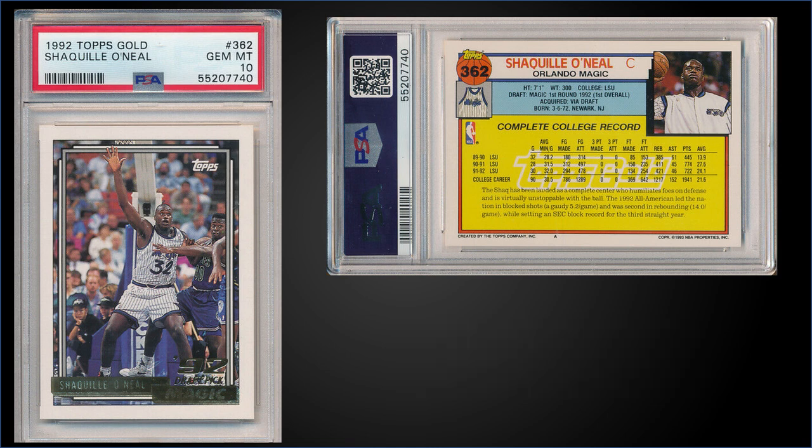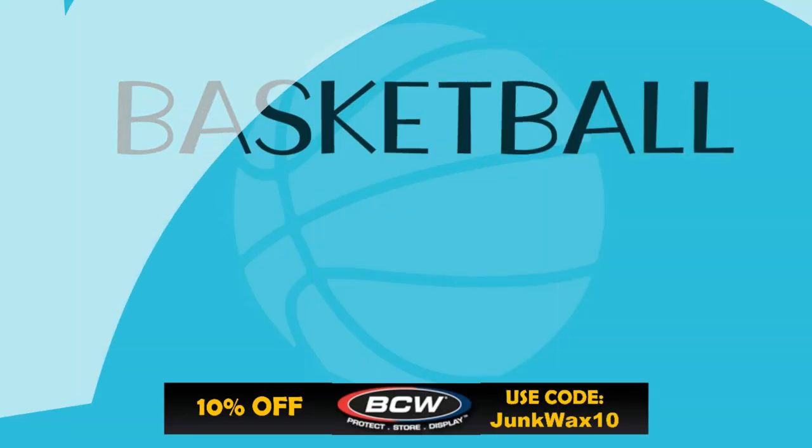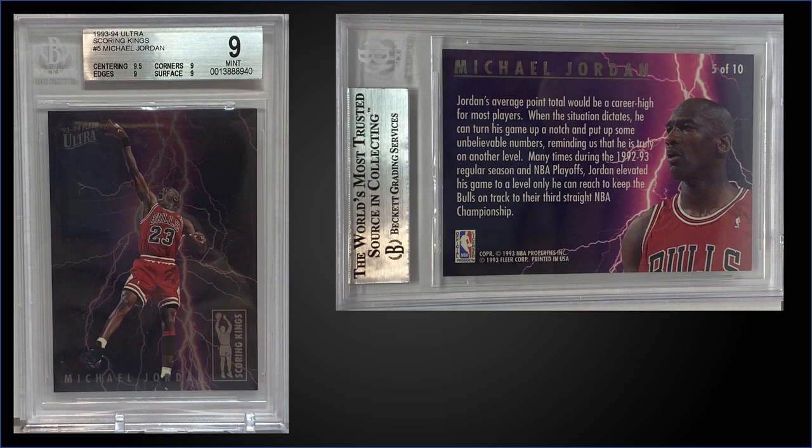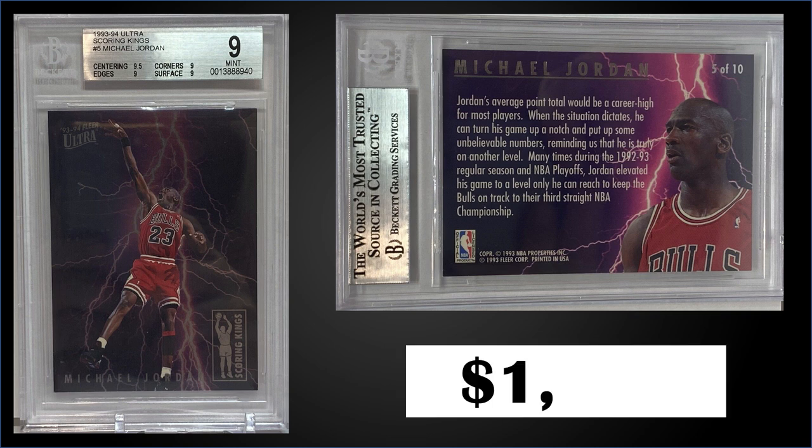Number five: from 1993 Fleer Ultra, the Michael Jordan Scoring Kings insert graded mint BGS 9. This card sold at auction for $1,250. The pop in the Gem Mint slab is 539, with 105 higher-graded Gem Mint BGS 9.5s. Sub grades were 9.5 for centering and 9 for corners, edges, and surface. Mint PSA 9s sell for around $1,700–$2,000 with a pop of 271. The Scoring Kings inserts are in Series 1 boxes of 1993 Ultra, inserted at 1 in 36 packs; those boxes have recently sold for around $340–$425.